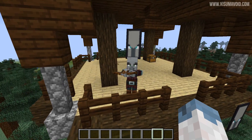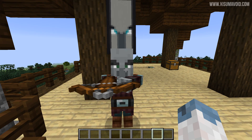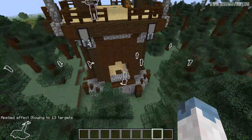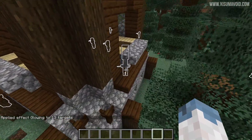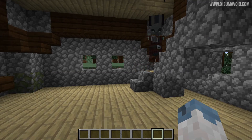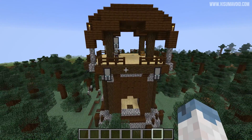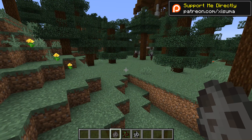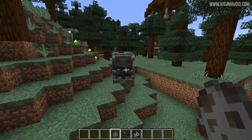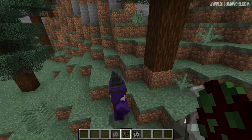There have been some updates to pillagers and patrols. This guy right here is a patrol captain and if you kill one of these in the wild it will give you between one and three bad omen levels. They can also now spawn inside of these outposts. If you kill one that is on a patrol it is between one and three levels, but if you kill one that has spawned inside of a pillager outpost you can only get one level of bad omen. It has now also been set up so that illager beasts appear on the second wave in a village raid.